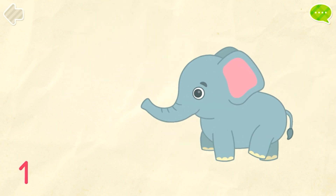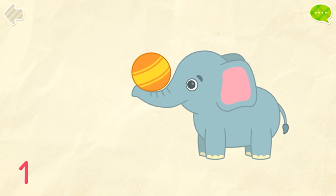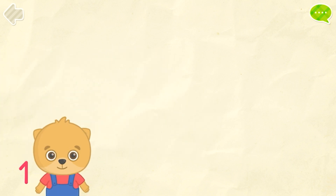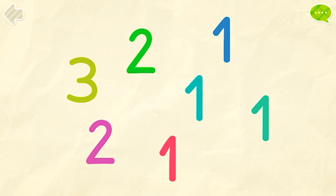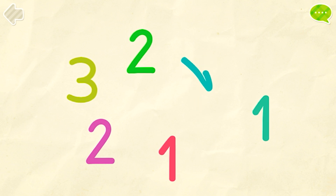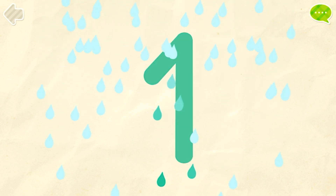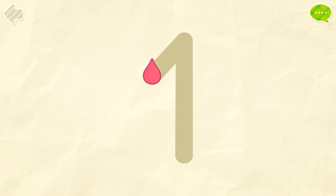1. Give the ball to the elephant. 1. Correct! Find all the number 1s. 1. Excellent! Color number 1. Good job!